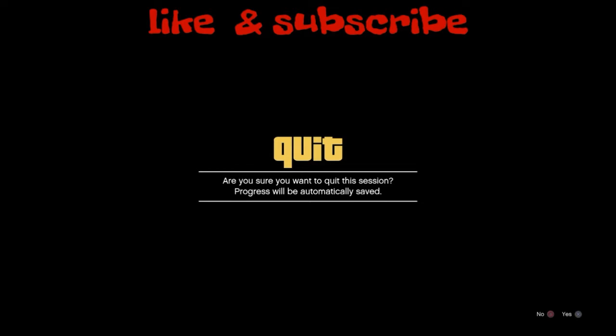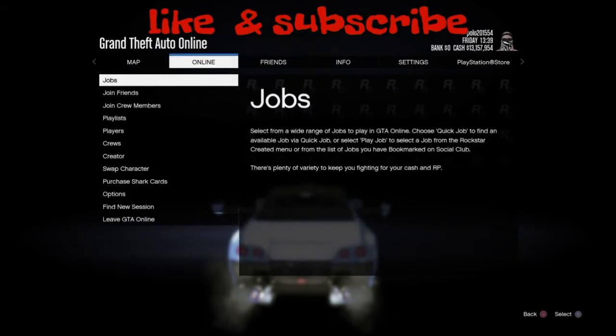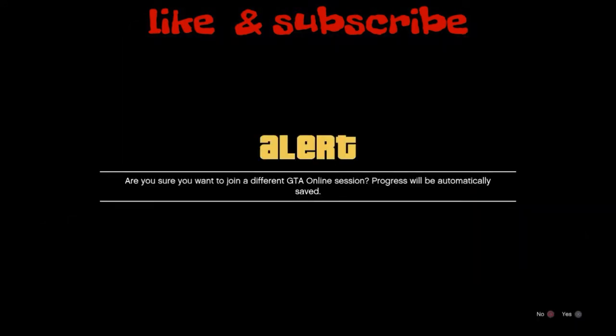You'll get a long, indefinite loading screen. At this point you're going to get an 'Are you sure you want to quit the session?' prompt — just back out and say no. It's going to bring you to a completely black screen. You'll be sitting inside your Elegy, it will be running, and you are now in the back of your MOC. At this point, your friend is going to start up a job. Once he starts up the job, you hit Start, go to Online Players, find your boy, and wait for confirmation that he is in a job.